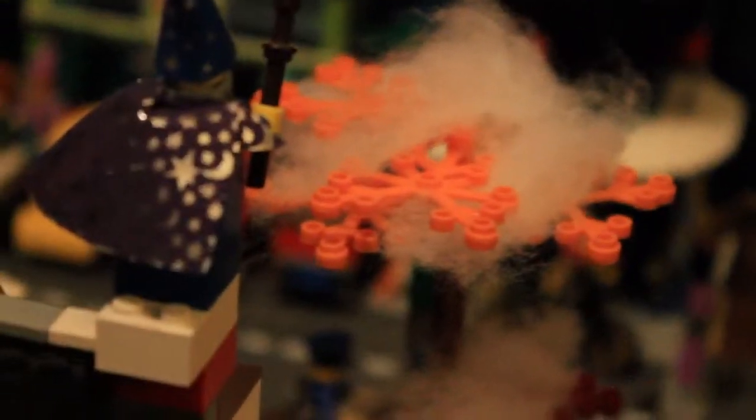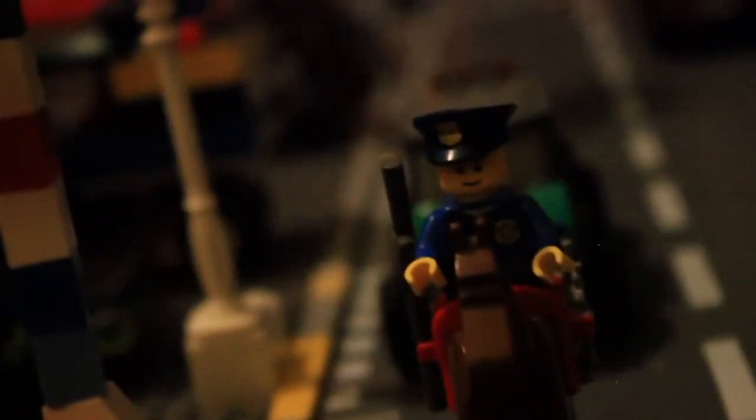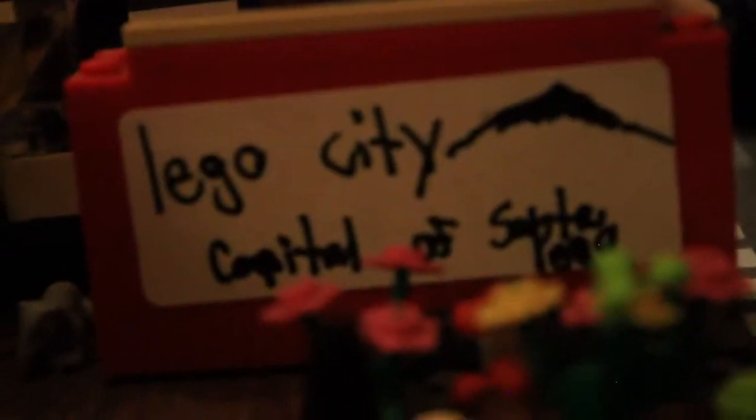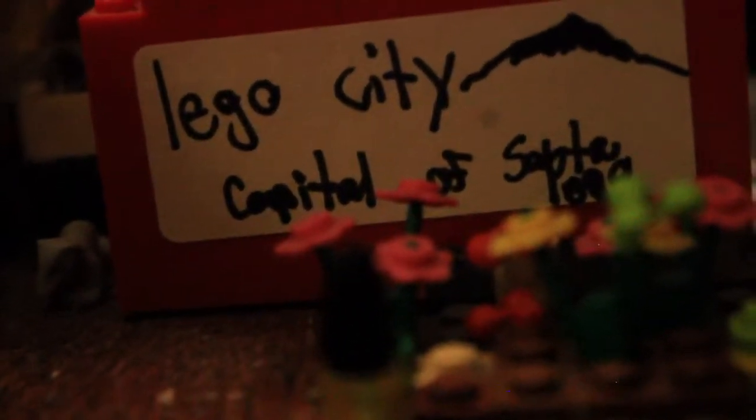There is the bike shop and one of the trees, and there is the wizard doing some crazy stuff. And there is a nice shot of the police officer. Here is the entrance to Lego City — there is the nice entrance that I made, Lego City Capital of Santa Lego.